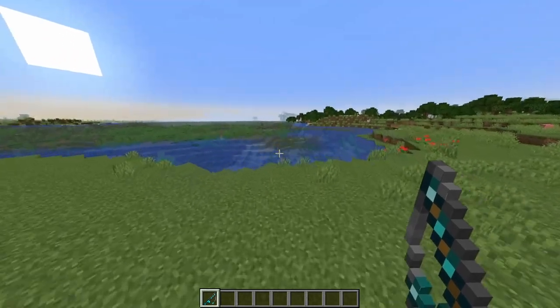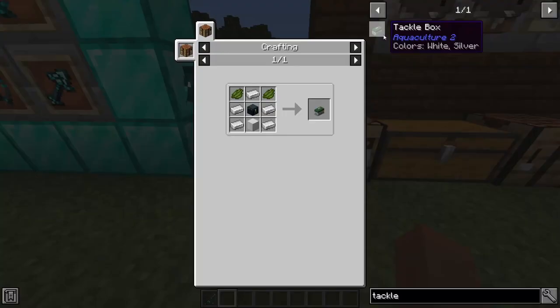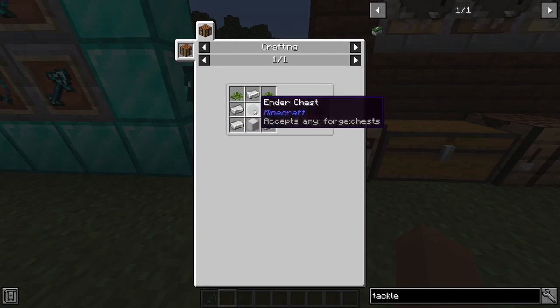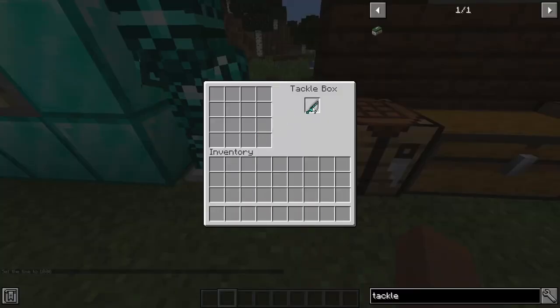Once you've got a fishing rod you could go fishing right now, but to get all the functionalities you should use a tackle box. To make a tackle box you need either algae, green dye, or kelp, five iron ingots, any type of chest, and a block of iron. When you've made a tackle box you can right-click it, put your rod in, and here you can find four different item slots to place.